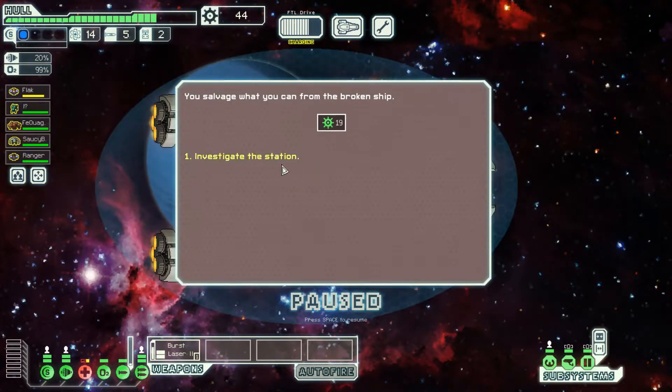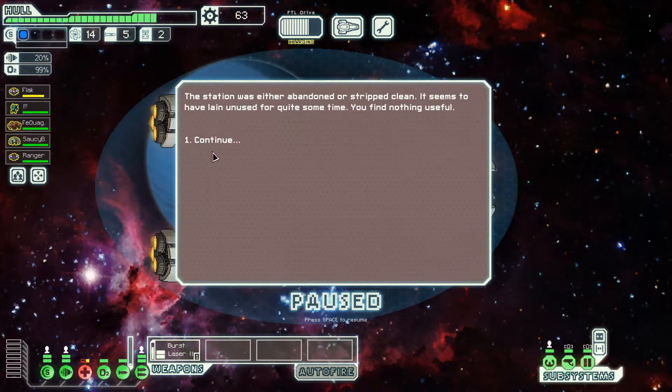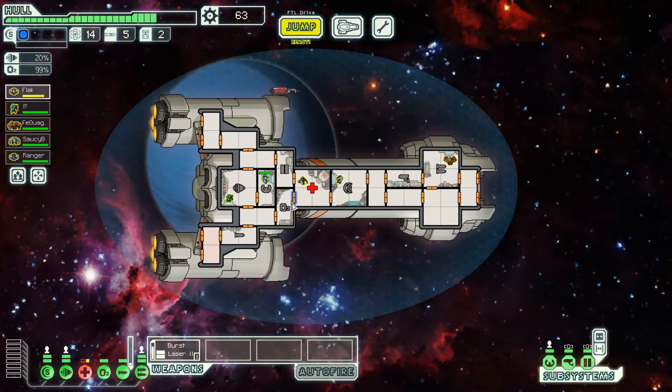You salvage what you can from the broken ship. The station had nothing — it was abandoned or stripped clean. But that was a pretty good example of what I was discussing: the Burst Laser 2 and the artillery beam both take a while to load, so you take a lot of hits early game. Late game, this ship can be very strong if you can make it past the early game.